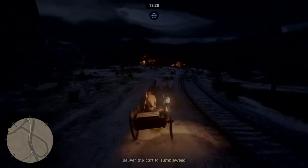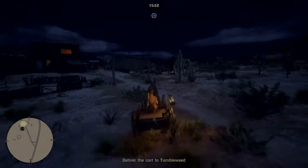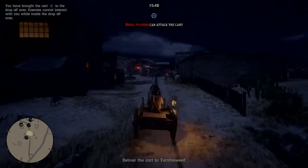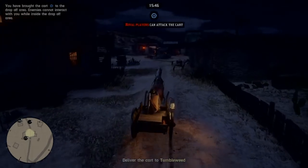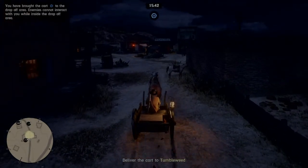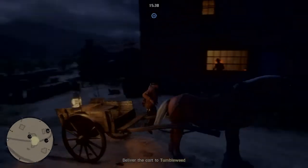Steal the car — or get carjacked — and take it back up here to Tumbleweed. Park the cart where nobody can get it, then call in your horse.